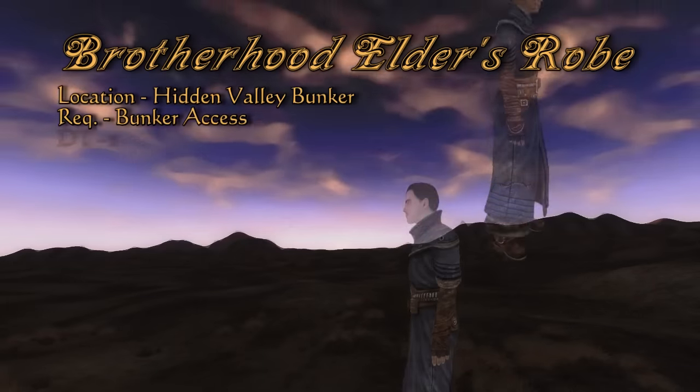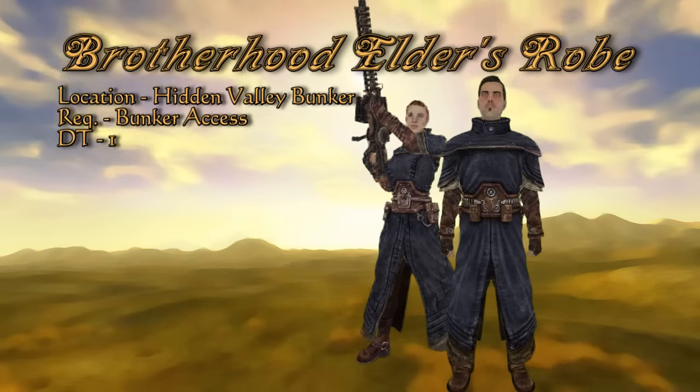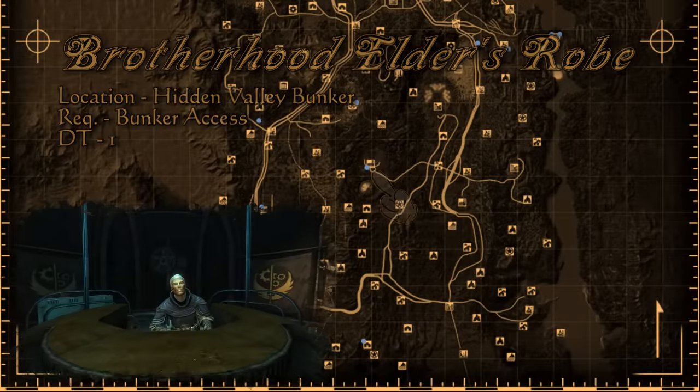Our next gear to acquire is the Brotherhood Elder's Robe. Sadly it doesn't provide much protection or any bonuses, but it does look okay cosmetically. This is found on Elder McNamara or Elder Harden if you choose that route, in the Hidden Valley Bunker.